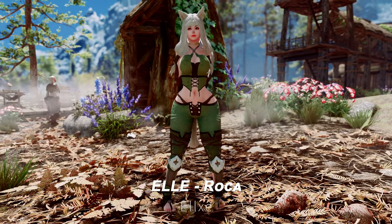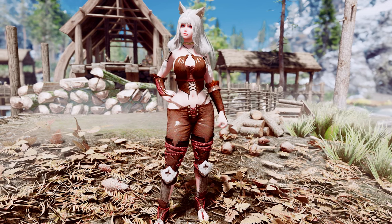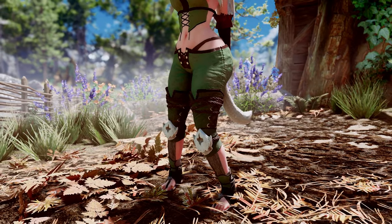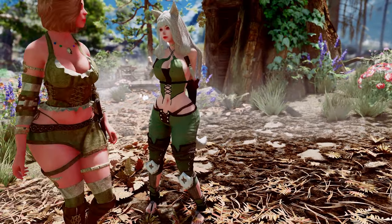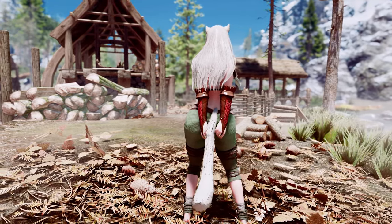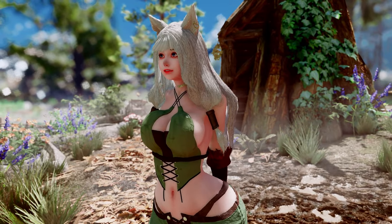Next up is El Aroca. This mod adds a leather armor and costume set reminiscent of a fox, featuring fox ears, a tail, and SMP wigs. The leather straps enhance the outfit's appearance, while the top and bottom accentuate the character's body lines. It comes in 5 different colors and can be crafted at the forge.